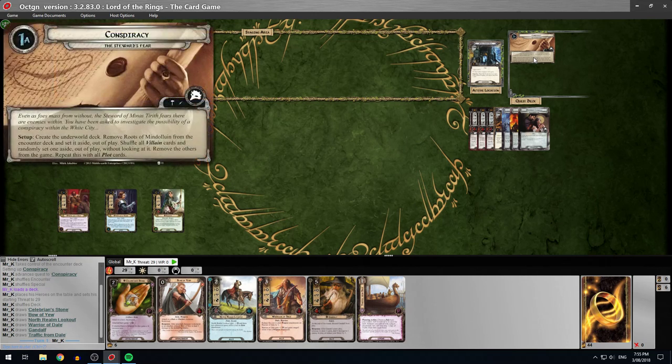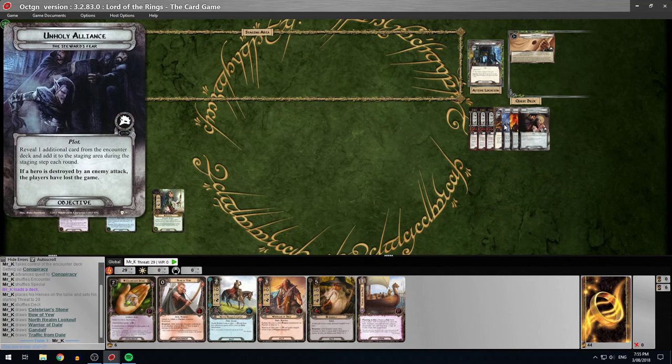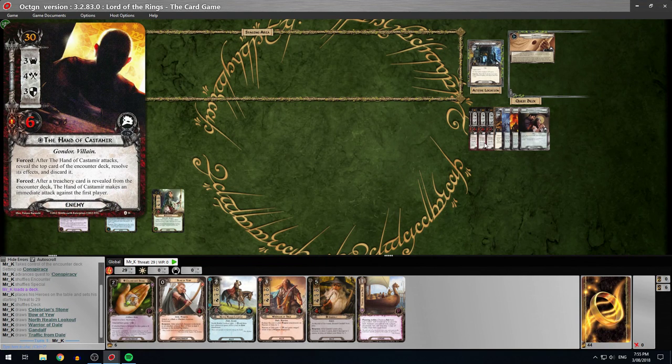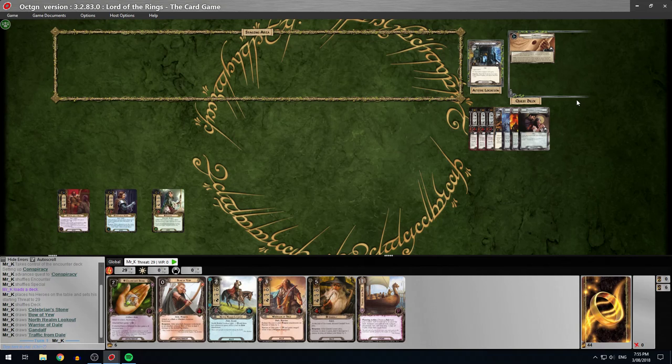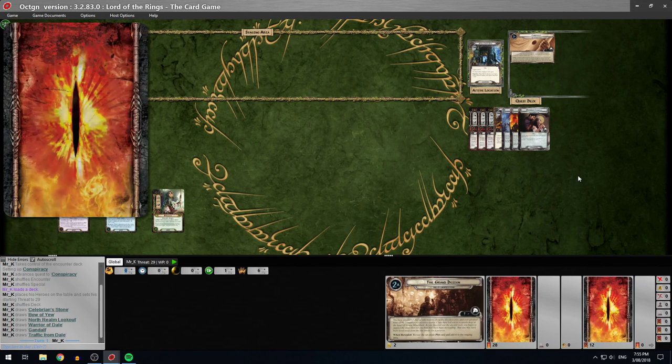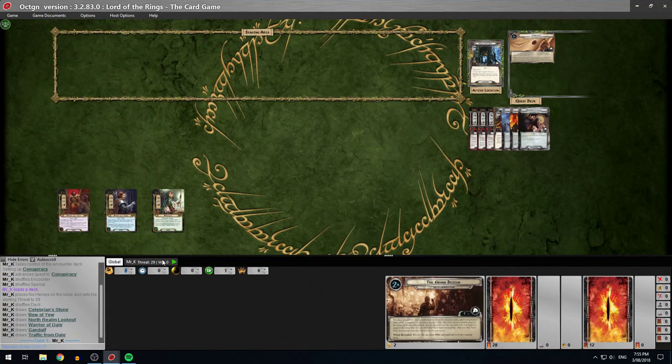Steward's Fear is the first adventure pack from the Against the Shadows cycle. It's one of the better liked quests in the game. It's not easy — you need a good deck to beat it. People like it because there's a lot of variety and replay value. You've got three plots and three boss villains, with a different one each game. It's a pretty tough-from-all-angles type quest, with the Underworld deck.